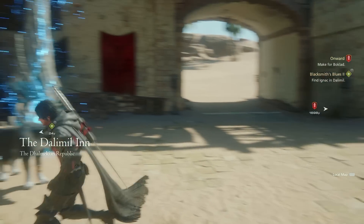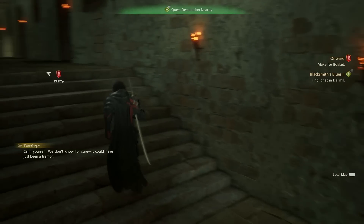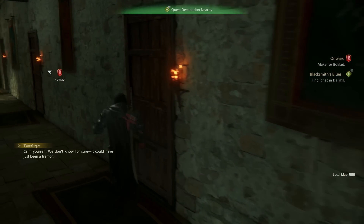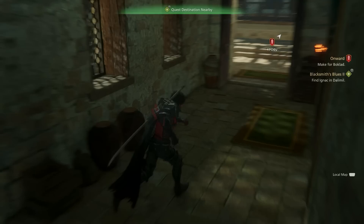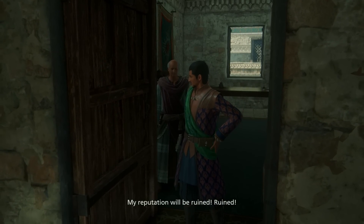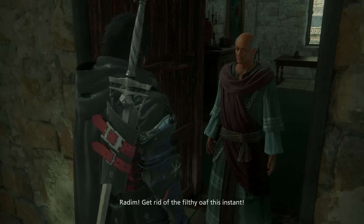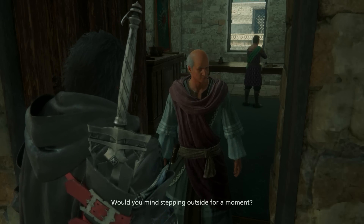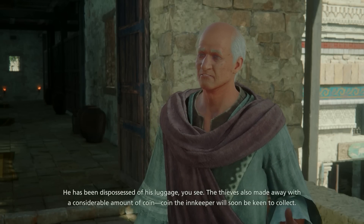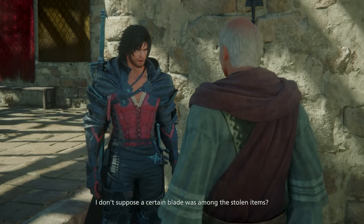Once you're there, head right inside the inn that is close by. When you're inside, make sure to go upstairs. When you get to the top, go further down to the doors. Check every door here, and then a cutscene will trigger showing the person you have to talk to about his reputation being ruined. The old man will talk to you about the Lord going through a difficult time and about thieves that robbed the Lord — that's Mr. Dallamil.